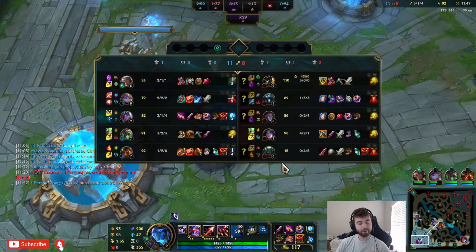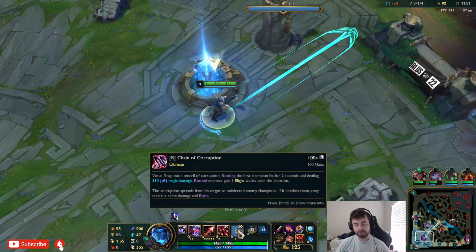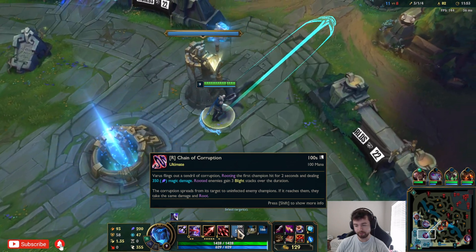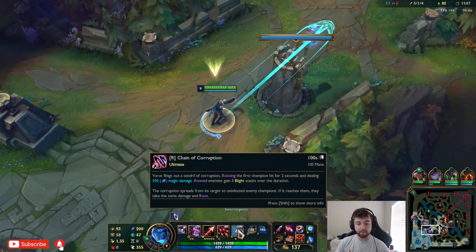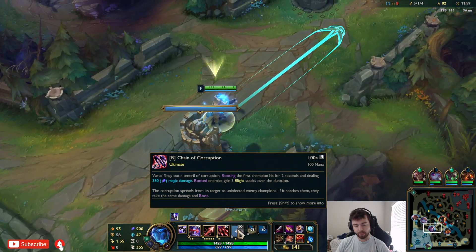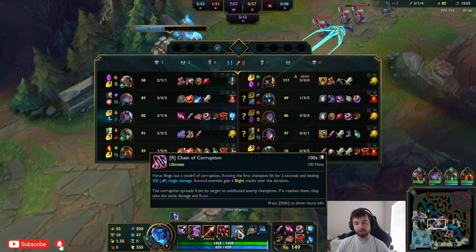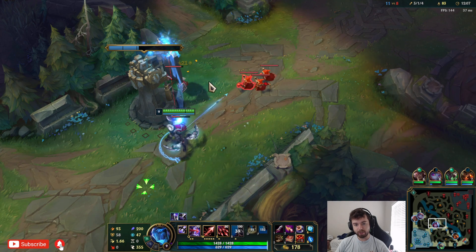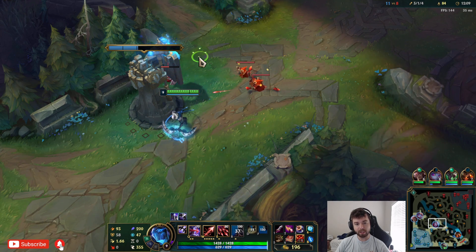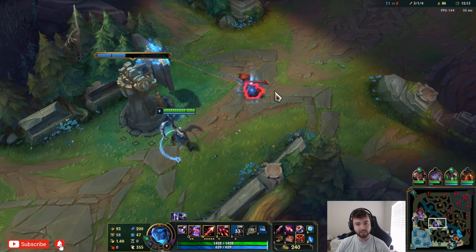Another thing about the ultimate that applies Blight stacks - it also has a 100% AP ratio, so it already deals 300 damage. Very powerful. When you land on people it applies stacks over time. So if they cleanse it, it doesn't give them stacks - it's only when they're rooted by your ultimate that they start gaining it. That also means you have to kind of wait until the end of the snare before you throw the Q, otherwise they might only have one stack on them.